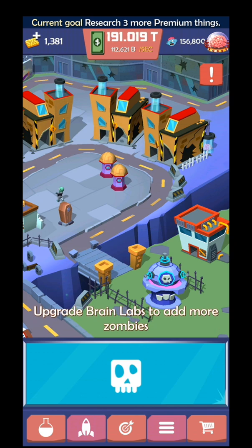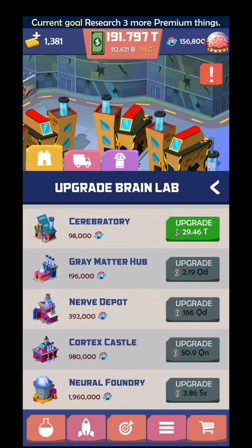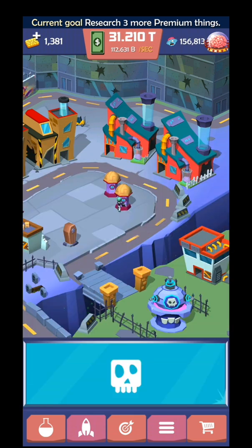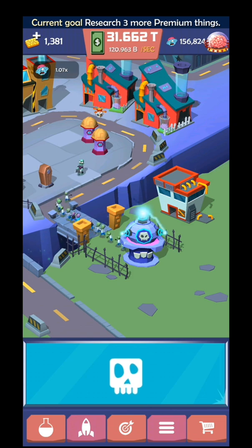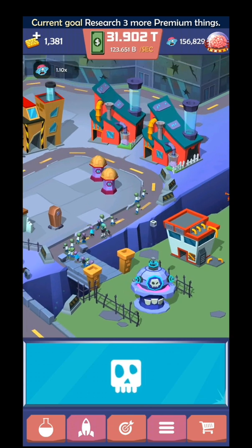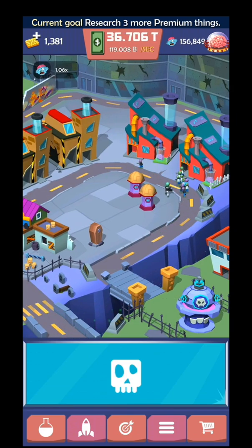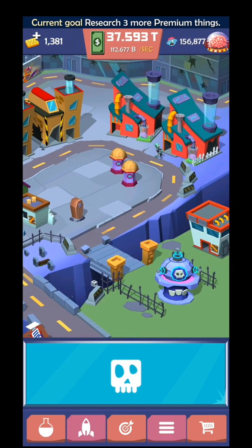This one is the brain lab. It's an idle clicker game also. These are the brain labs - I need to upgrade these ones as well in order to have a bigger capacity for the zombie brain. You can also click it, but you can also play it just in idle mode and do the upgrades and it will work by itself. You don't necessarily play it like a clicker, but if you're gonna play it as a clicker, it will definitely be much faster.